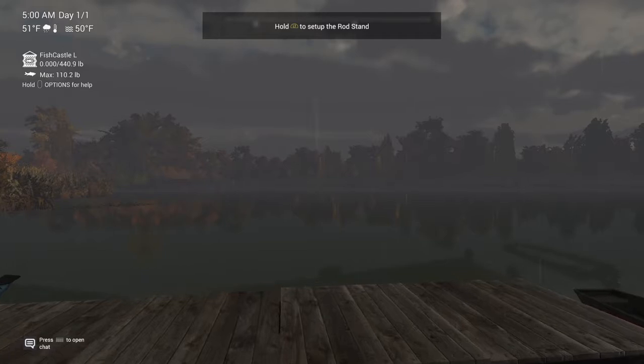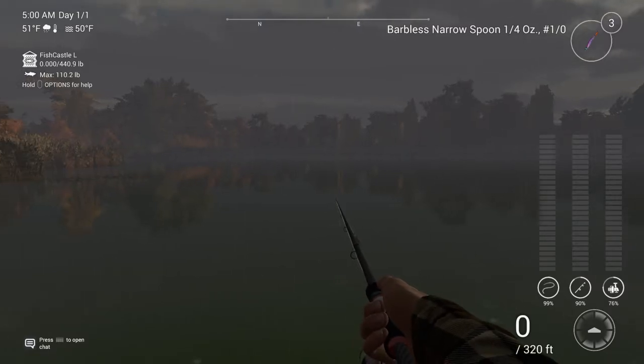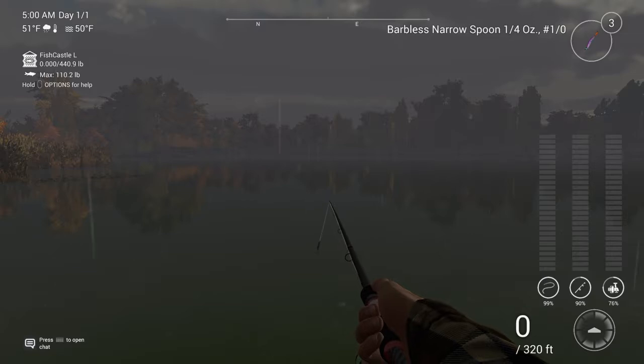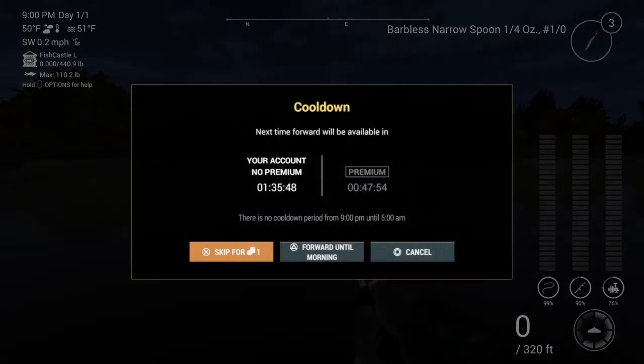Go to the lake and make sure you have your Value Spin rod out. Press square to forward the time to 9 PM — you want to fish at night and at night only. Forward time and press X to confirm.